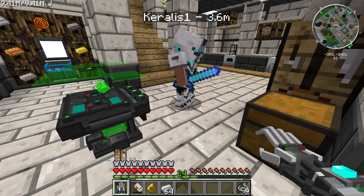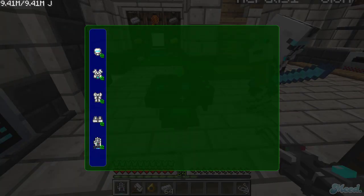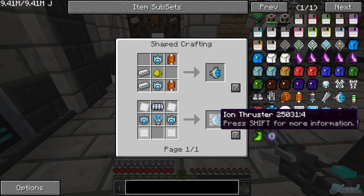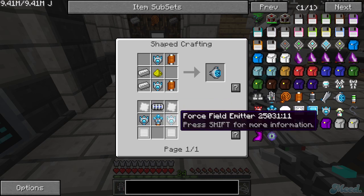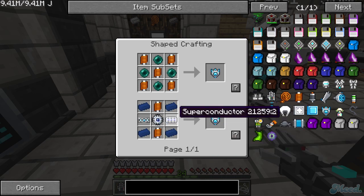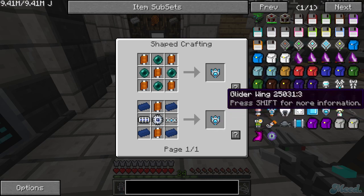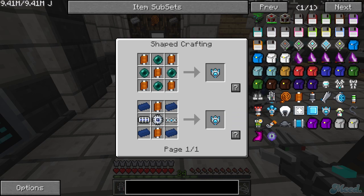But look at the GregTech recipe for the ion thrusters — you need iridium plates, two of them. That's crazy! How many ion thrusters does the jetpack need? Four. Snap, I don't have enough stuff for that. That's what I'm telling you — you need like three stacks of solenoids. I'm gonna pause and resume when I'm done with those.